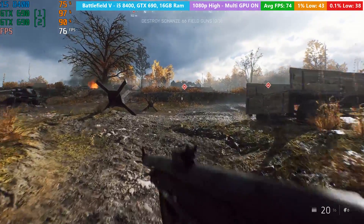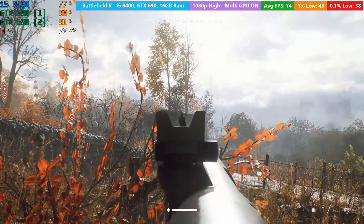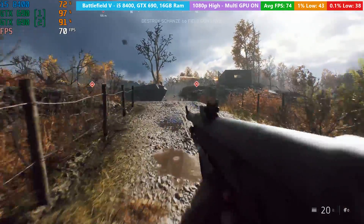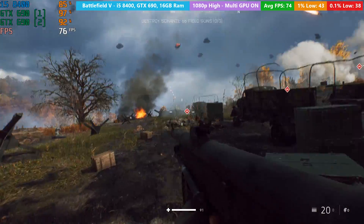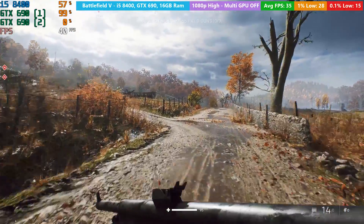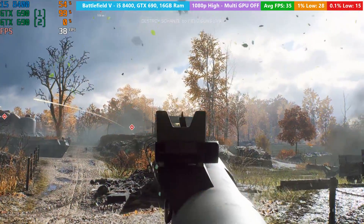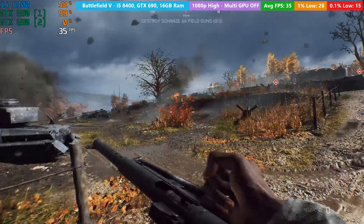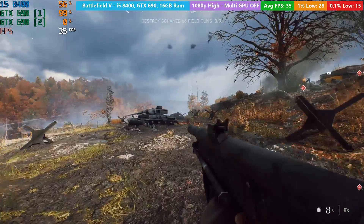To get SLI working in Battlefield 5, I followed a very informative guide on the Battlefield forums which meant adjusting a few things in Nvidia Inspector, and I'm glad I did because the game performed very nicely at high settings. On one occasion the game froze momentarily and combined GPU usage hit 0%, but this was a single occurrence at the beginning of the level. After disabling SLI, the frame rate was cut in half — around the mid-40s to low-50s. This is the best SLI result we've seen so far, though getting the game running well is a mild inconvenience.